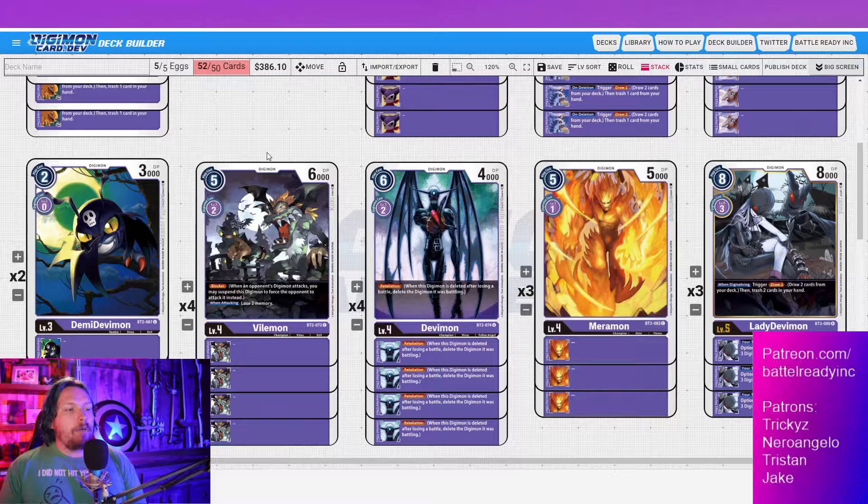Moving into our champions — I have the blockers at four of. Most key pieces in this deck are at four of because we're trashing a bunch of stuff, which makes it harder to draw into them. But at four of, you can trash one and still have plenty of time to draw into more. Also, setting up multiple copies in the trash means cards like Piedmon or Mastemon can bring them back out onto the field for any situation.